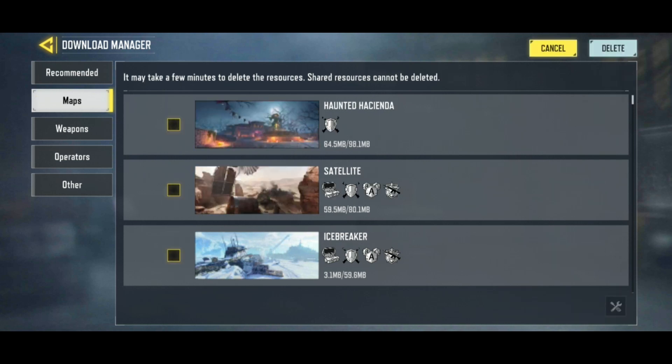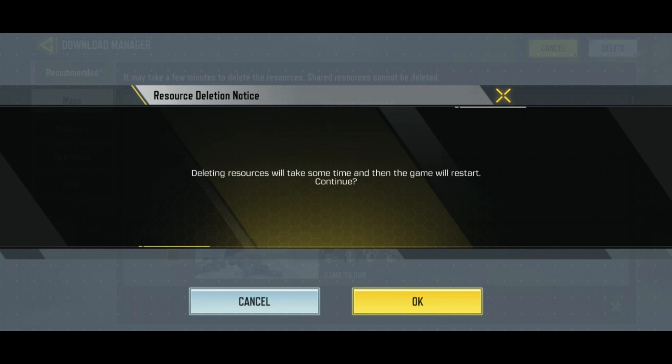Now select the map that you want to delete. Then tap on the delete button which is at the top right corner of the screen. Deleting resources will take some time and then the game will restart. If you want to continue, tap on the ok button.